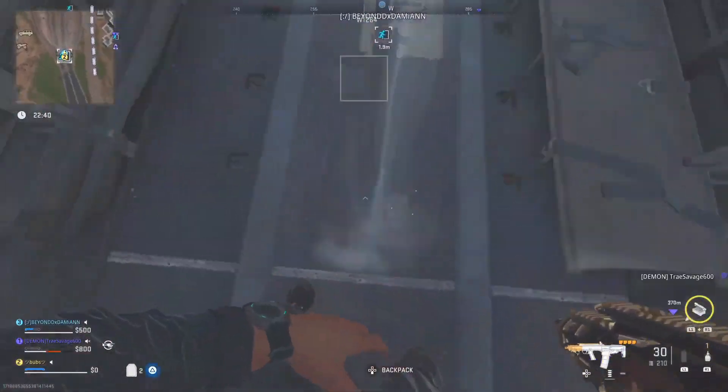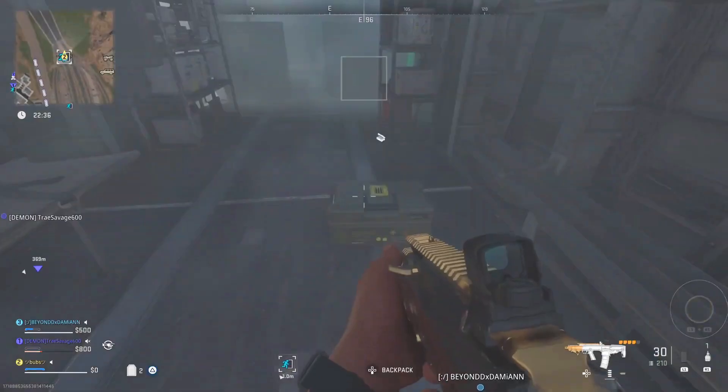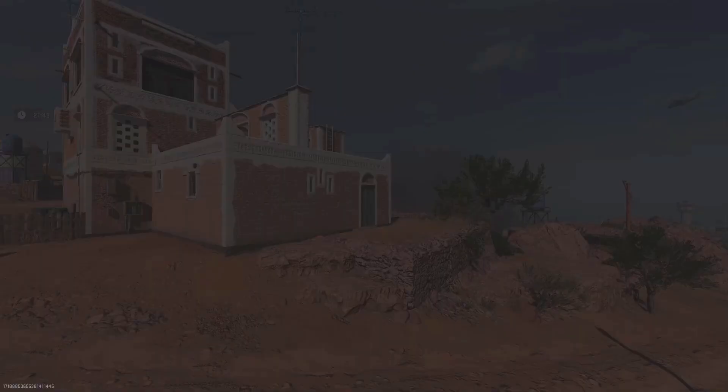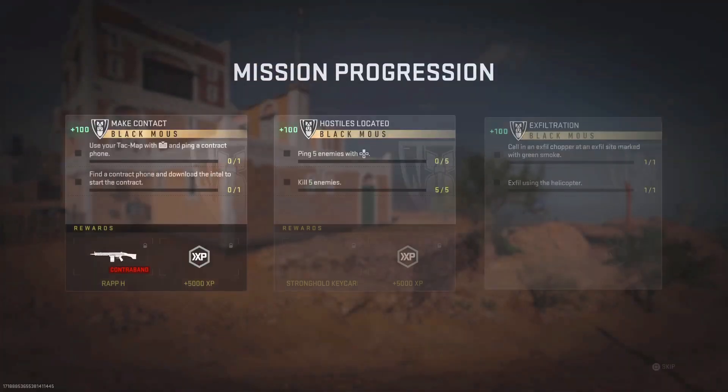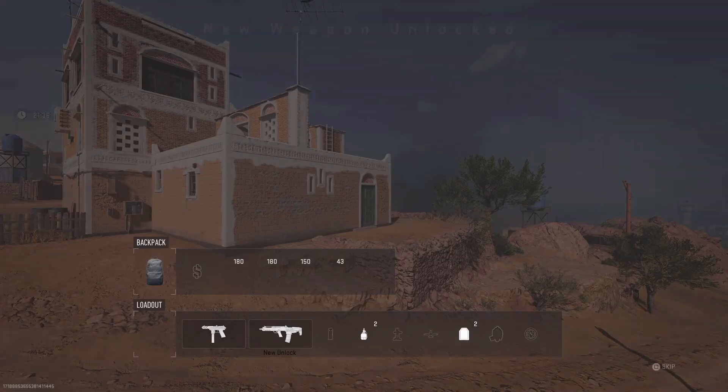Once you have that, spawn into a DMZ match, have that player drop the weapon you wanted - for us it was the AR - and then just exfil in DMZ. It's that simple. Again, if you need someone to do this with, go join the Discord down below. This works for any weapon in the game - after you exfil, it will show as a brand new weapon unlock.